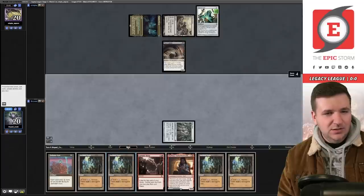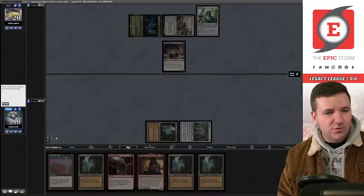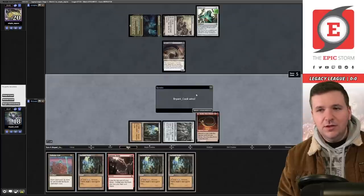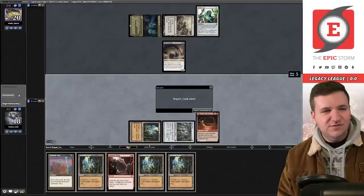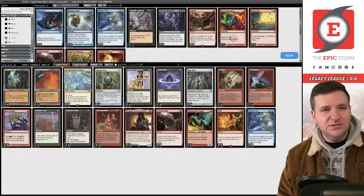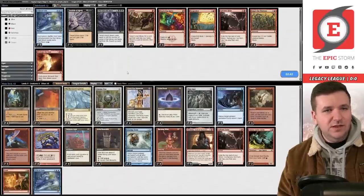We got to do the thing in game one. We can play Bergy — by Bergy I mean Hornfell. We float red, discard the Defense Grid, and our opponent snap conceded. We didn't have it fully locked up, but they conceded. Now sideboarding: we'll bring in Void Snare and Echoing Truths for Ley Line of the Void.